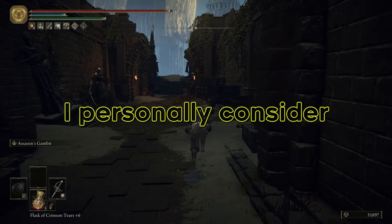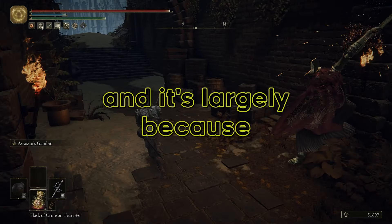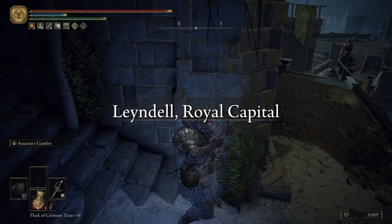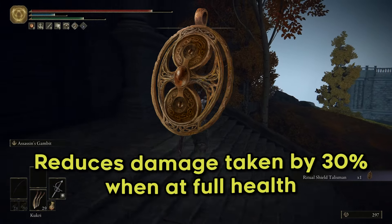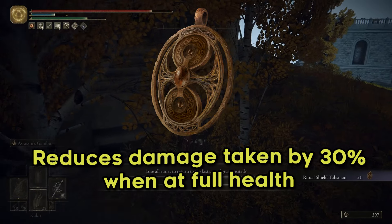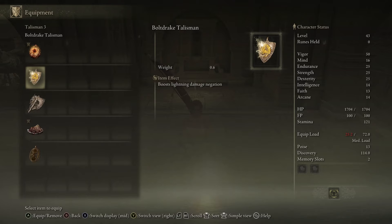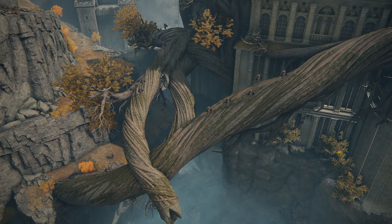As much as things were going well, it's nothing compared to what comes next. This next running section is what I personally consider to be the hardest stretch of the run, largely because whether you live or die is out of your control. First we run through most of Liandell and collect a couple of major items: the Star Fist for later, and the Ritual Shield Talisman, which is hugely important as it reduces incoming damage by 30% when you're at full health, making the likelihood of getting one-shot with our Bubble Tear a lot lower. Then we make it to the branch section.